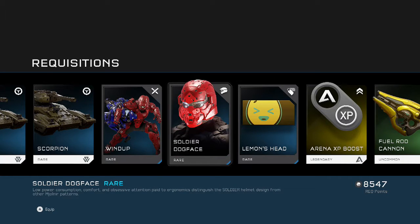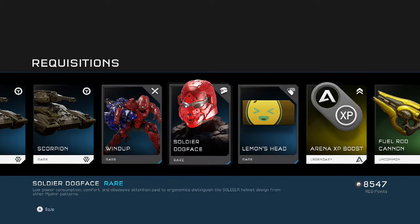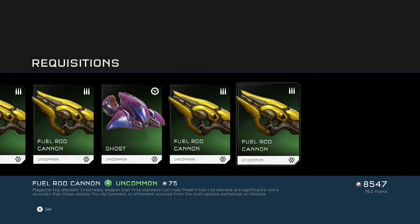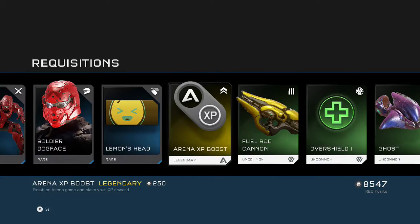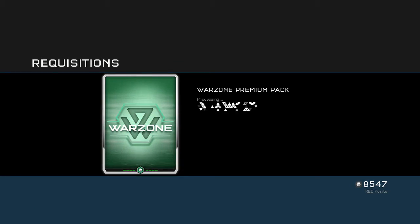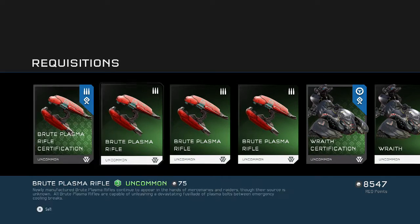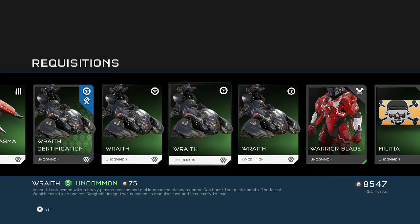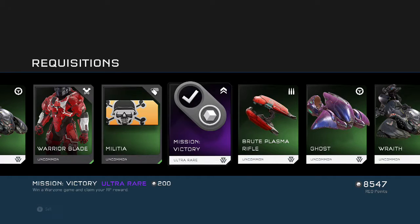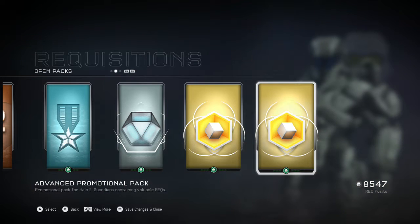Shout out to the Scorpion. We got soldier dog face, lemon's head, and we got that wind-up assassination — that's pretty lit. Some regular stuff, your cannon, some fun stuff. Next pack: we got that brute plasma rifle certification, shout out to the Wraith, warrior blade, new armor militia. We got some ultra rare stuff here, some other random stuff.